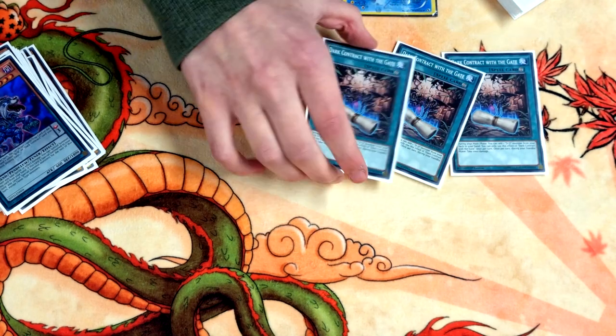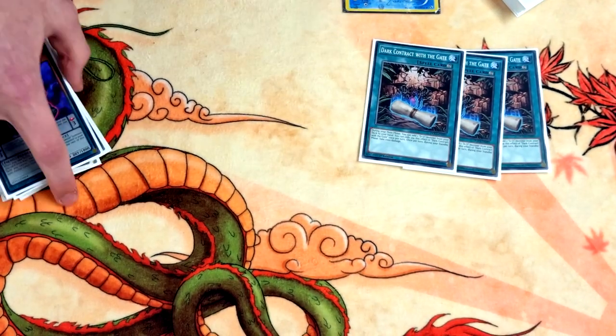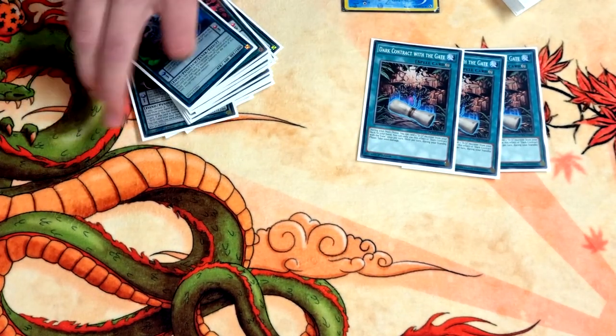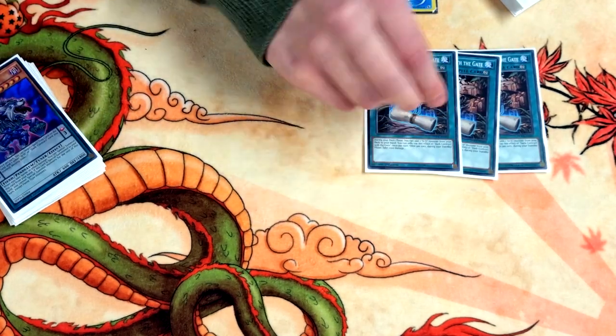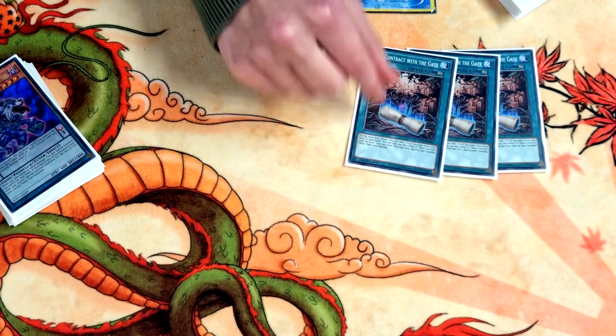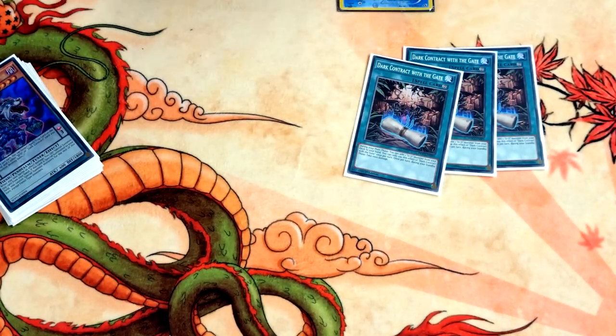ROTA adds any DD. All the continuous contracts have the effect where you take a thousand on the standby phase — and that's mandatory. One time my opponent passed and I was on 800 life, I activated Gate and in the standby phase burned myself for a thousand. I chained Ogre and killed him — popped myself!